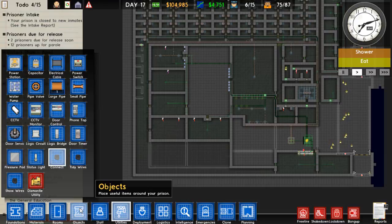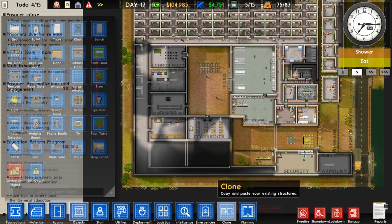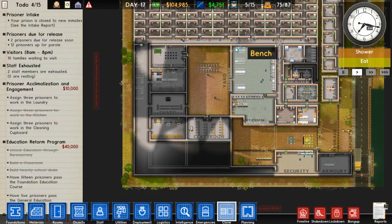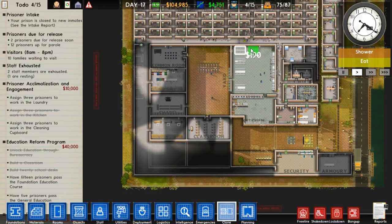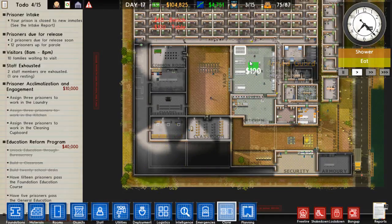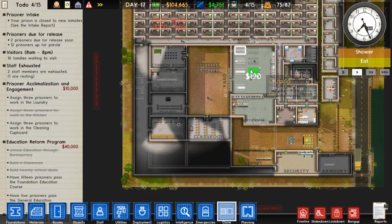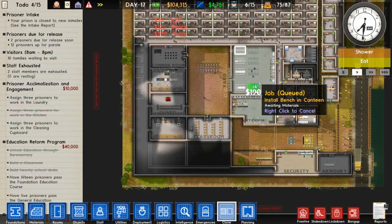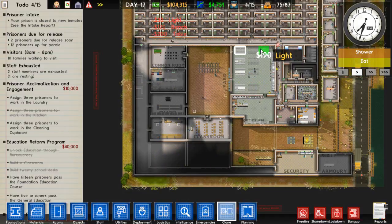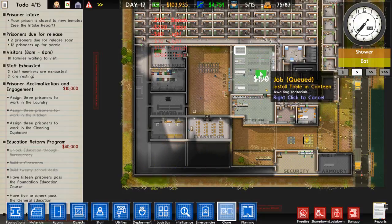Next thing is I want to clone some of these because prisoners weren't being cute and having their lunches in the common room - they were just taking the food there because they had nowhere to eat. Obviously now I have a lot more prisoners, so I'll put a bunch more tables down.